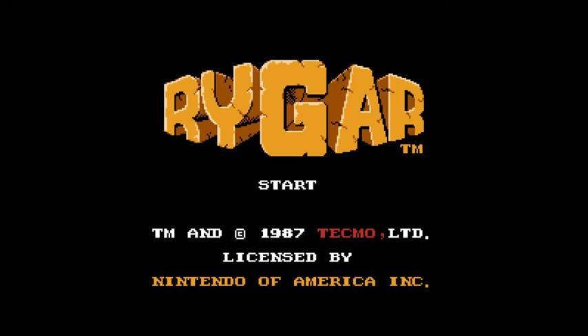Hey everybody, Johnny Cage here, welcoming you back to another game review. This time we're taking a look at Rygar, developed and published by Tecmo, released in July of 1987 for the NES.